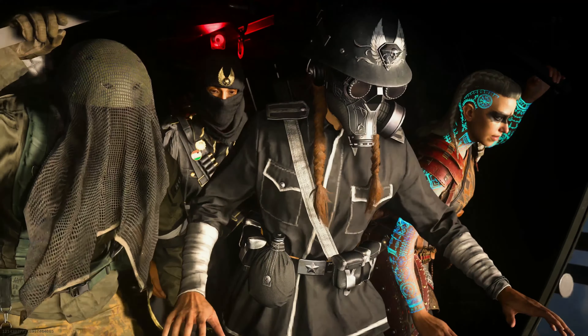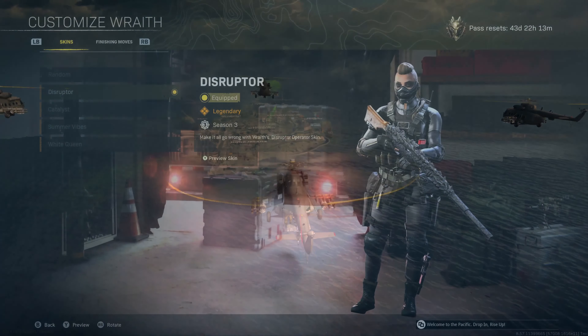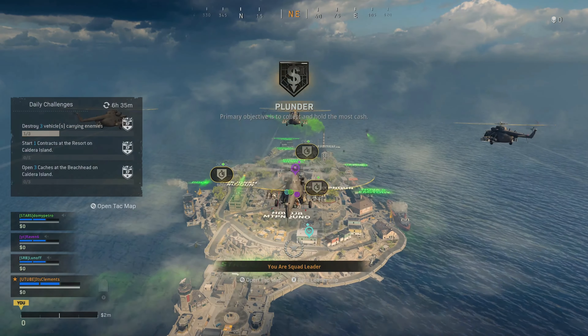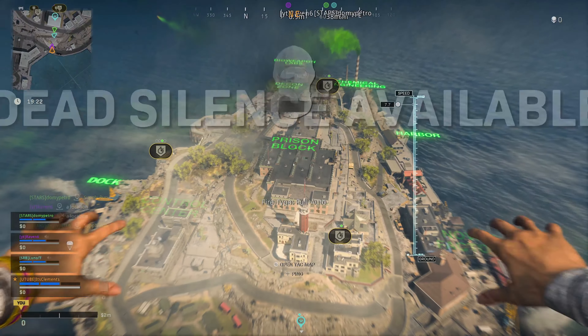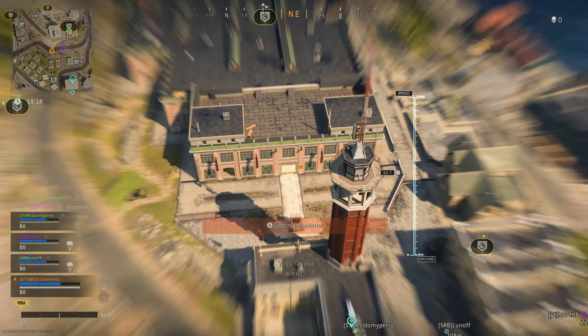Coming in at number 8, we have the Wraith Disruptor skin, which came with the Season 3 Battle Pass during Cold War's life cycle. So much like the Rose Rook skin we just spoke about, it can't be obtained anymore — if you didn't buy the battle pass during Season 3, unfortunately you can't get this skin. But if you do have it, I definitely recommend it. It shares a lot of similarities with the Rose Rook skin, making it really good to use. If you don't own the Rose skin, this is the perfect alternate skin to use.